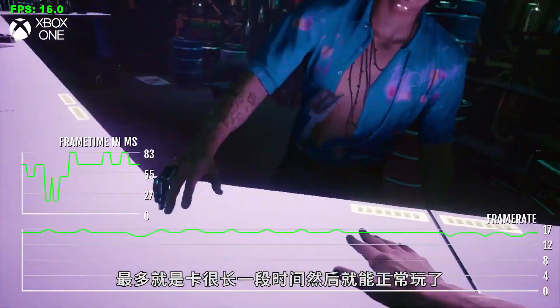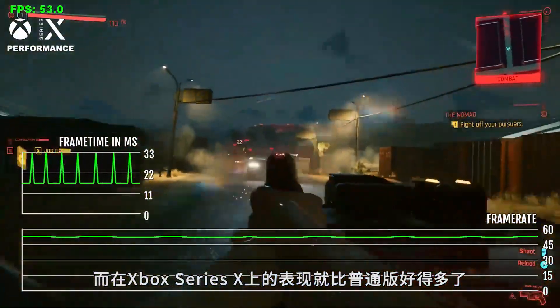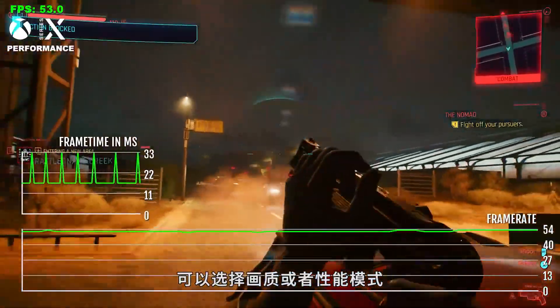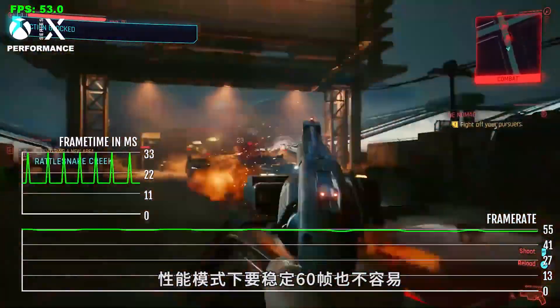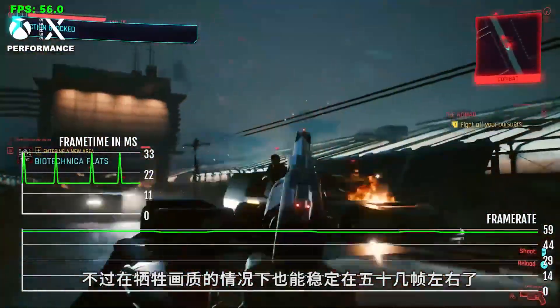It will just freeze for a very long time and then continue gameplay. So Xbox Series X fares a lot better than the base platform. It has both quality and performance mode to choose from. Performance mode was struggling to keep 60 frames per second, hovering closer to 50 while sacrificing quality.